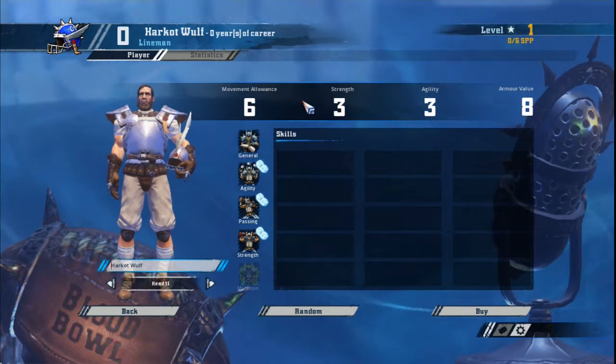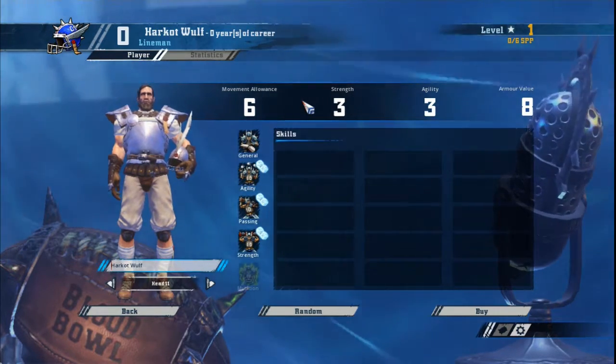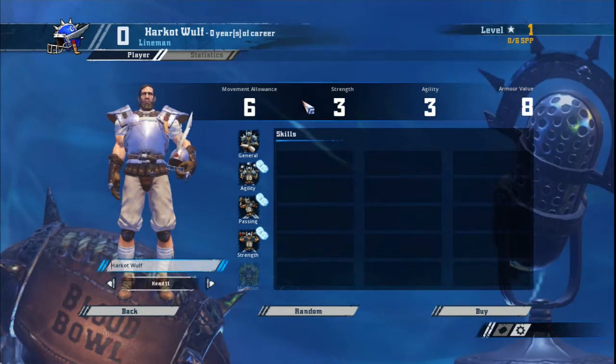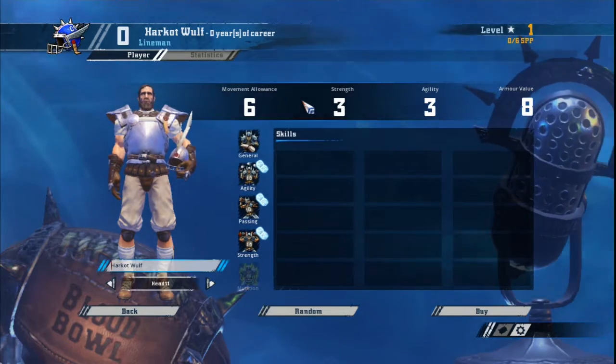Strength and Agility increases are a must unless you're rolling your first double. Armour and movement should only be taken if the skills you have are compatible.